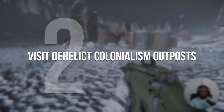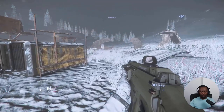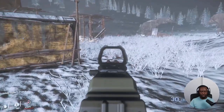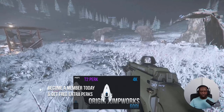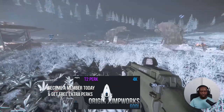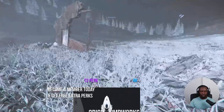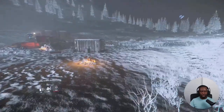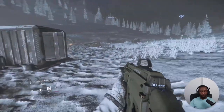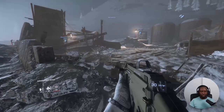Up next is visiting the derelict colonialism outposts — new locations to explore where you can find unique loot and possibly artifacts. The addition of artifacts in loot boxes, especially at derelict outposts, makes exploration much more interesting. Questions like what's its history, lore, or who may be looking for these artifacts come to mind. I'm sure there will be a few citizens looking to collect all of them. You can find these new colonialism outposts on microTech.